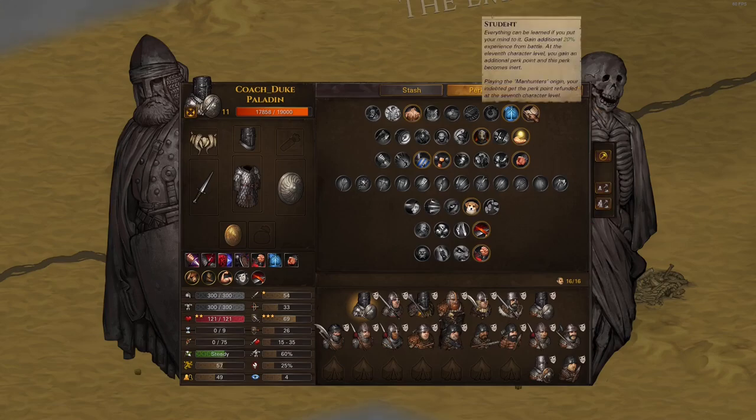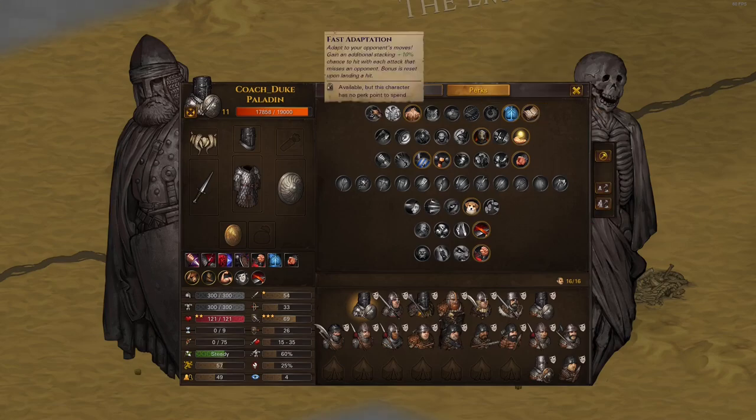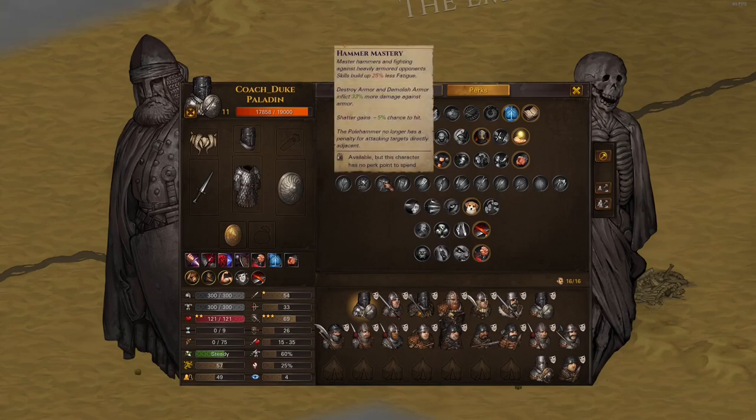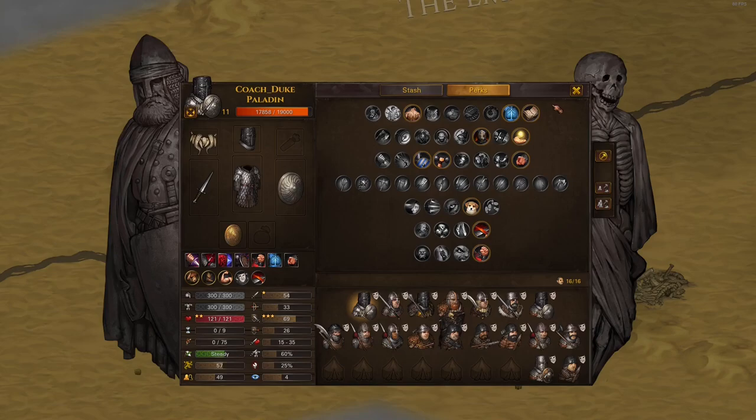When you spend in tier 1 one perk point, to get into the next row you can't just wait five levels and then only pick stuff there. You have to do this in order from top to bottom.